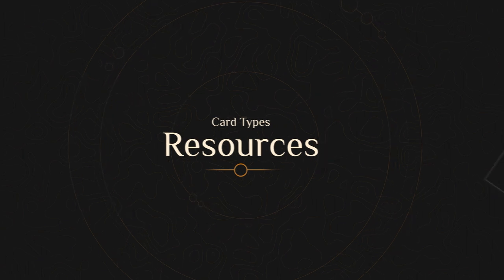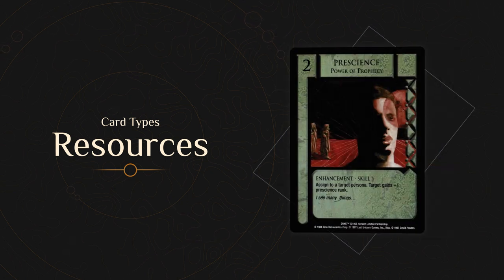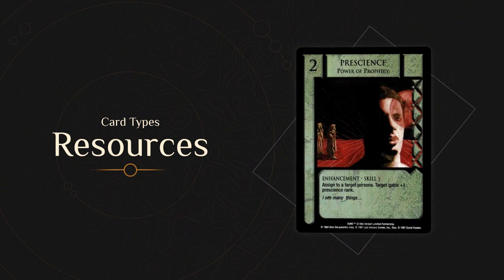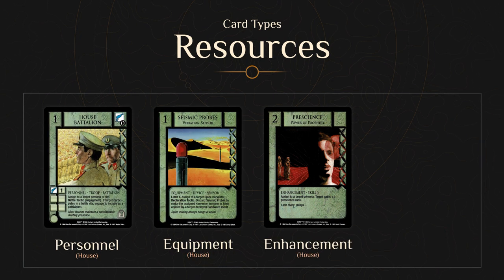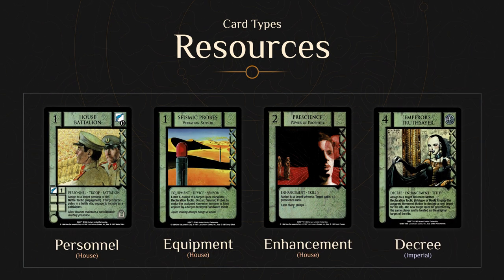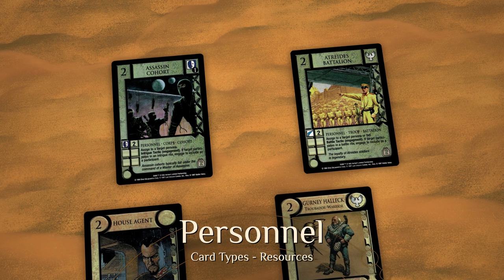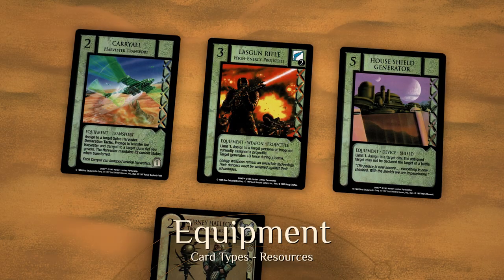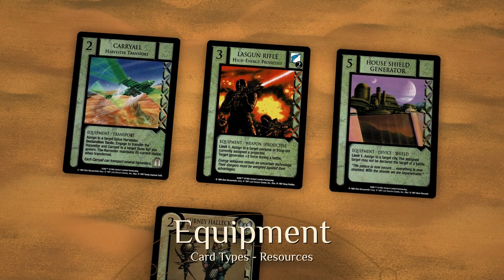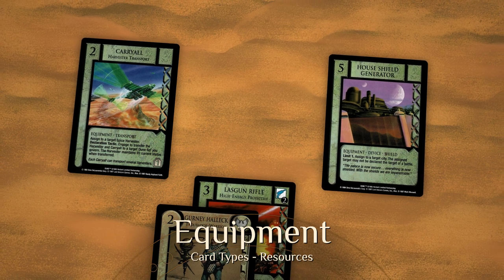Resources are green-faced cards — the tools a House has available. Resources must be assigned to Personas or Holdings when deployed, and come in four subtypes: Personnel, Equipment, Enhancements which are House cards, and Decrees which are Imperial cards. Personnel represent groups who perform specific functions; Troops, Corps, and Unions are a few of the personnel subtypes available. Equipment represents the machinery and hardware used in the Imperium, with subtypes including weapons, devices, and transports.